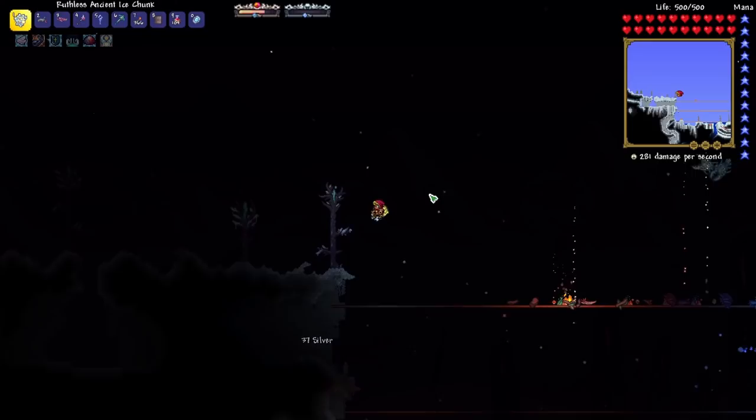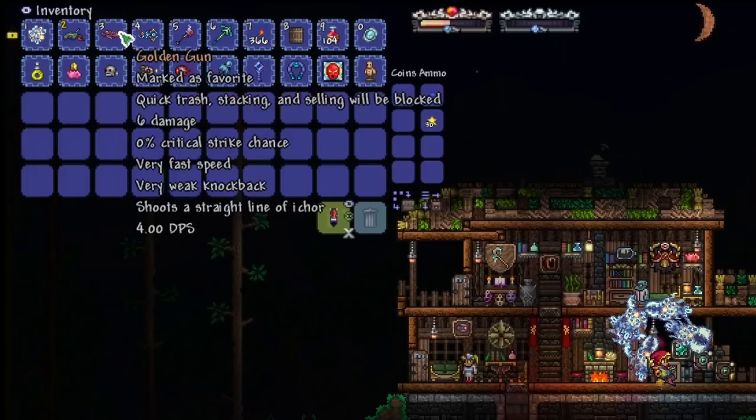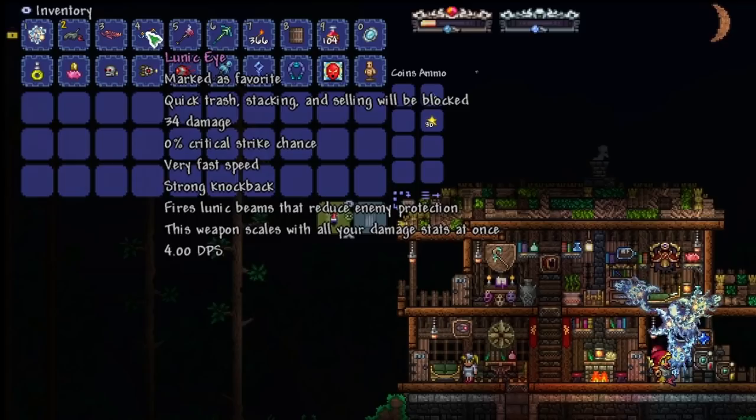Currently you can get Cold Divinity as a Malice Mode drop from Cryogen, and that's a really good Summoner item so I'm definitely going to want to pick that up. The Lunic Eye fires a beam that reduces enemy protection, and this weapon scales with all of your damage stats at once.